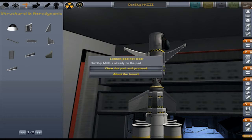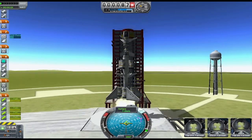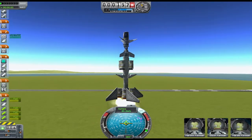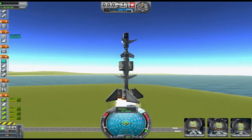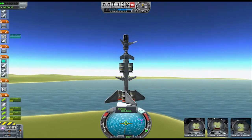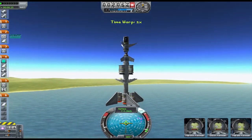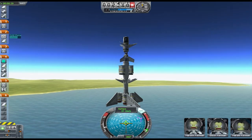Clear the launch pad. SAS needs to be enabled. Go. Those next rockets should not enable until the next stage, so we should get to going pretty high. We'll just time warp a little bit. And back down. Lose some extra baggage.